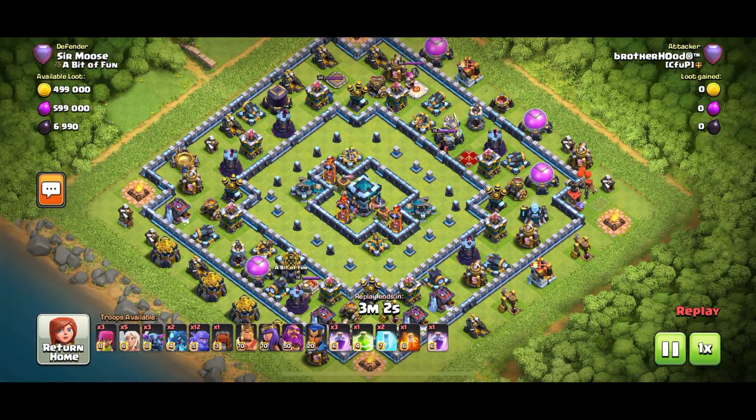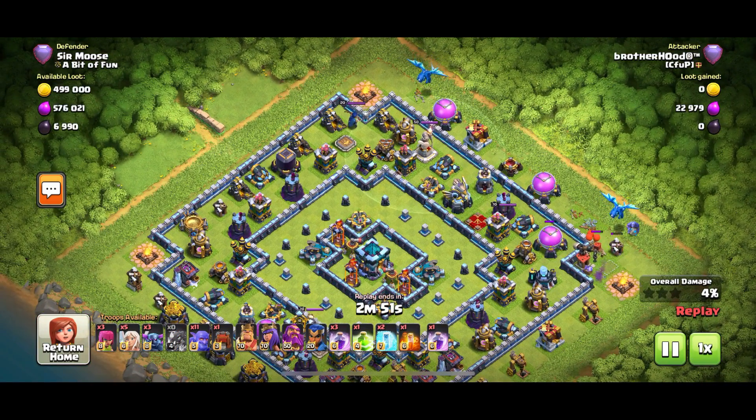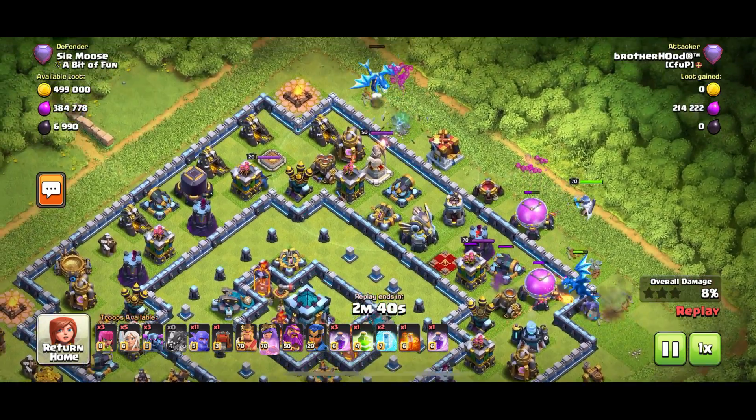Let's zoom in and take a look quickly. What do we got? Healers, Pekkas, Boulders, a couple of E-drags — so it's going to be a hero walk of some kind. Grand Warden, Queen... I know what it is because I've seen the replay before — it's a queen walk.